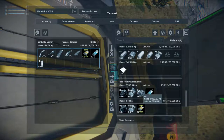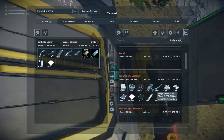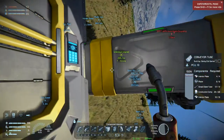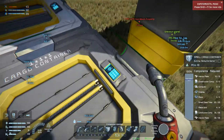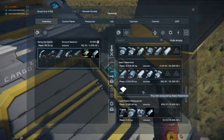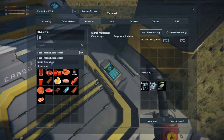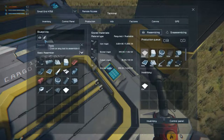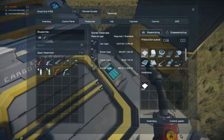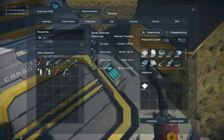So let's grab whatever there is of steel plate and stick it in here, and fly over and start working on our new base. Let's fill this up while we're here. We can make hydrogen bottles with the basic assembler - let's make a couple of those.